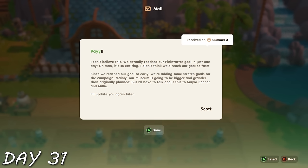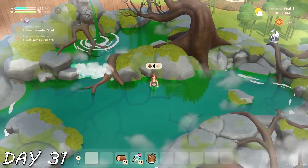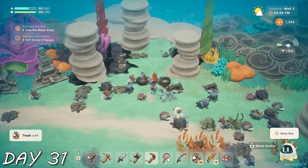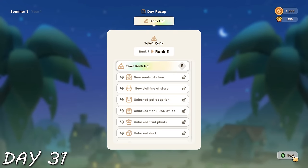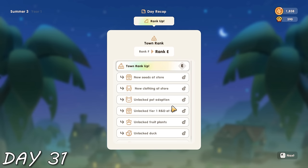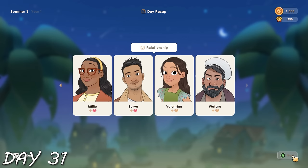Day 31 — the Kickstarter campaign was already fully funded, meaning the museum was going to have a giant upgrade. The hot spring bathhouse was finally open — the game didn't tell me, I just remembered — and that gives you all your energy back. Because I had so much energy, I spent the entire day diving until I literally could not dive anymore. I healed 14 coral sites, increased my town rank, and became rank E — unlocking new seeds, clothing, pet adoption, and more farm animals.